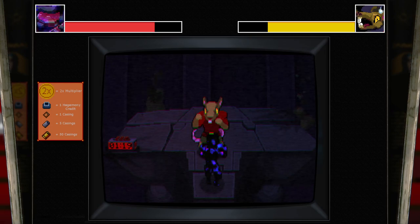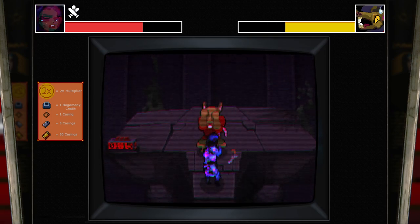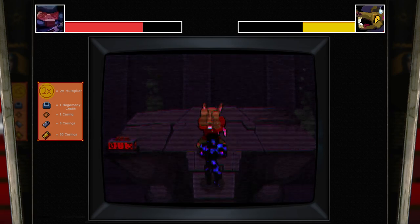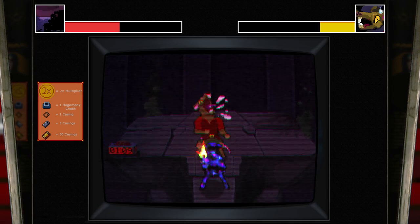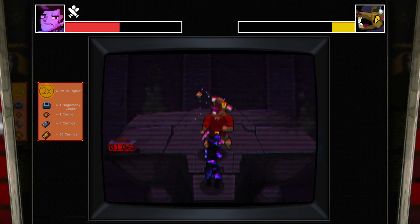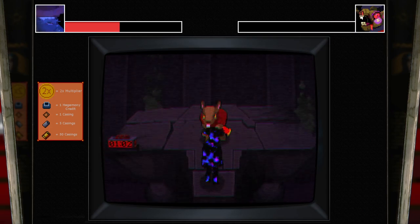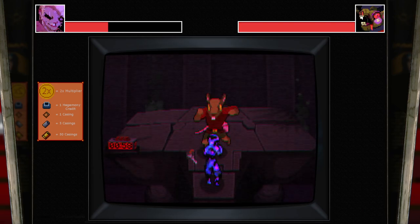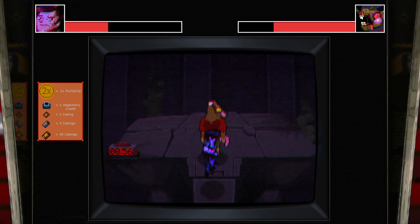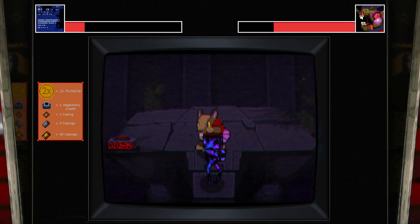I always forget the cheese — he can't block. There you go, go for a power attack. I'm loving this. Boom, boom, two times multiplier. This is wicked. Go for the power attack.